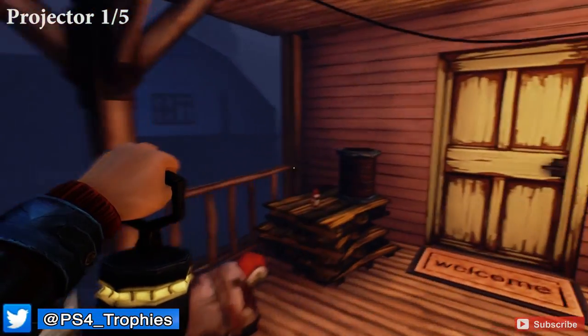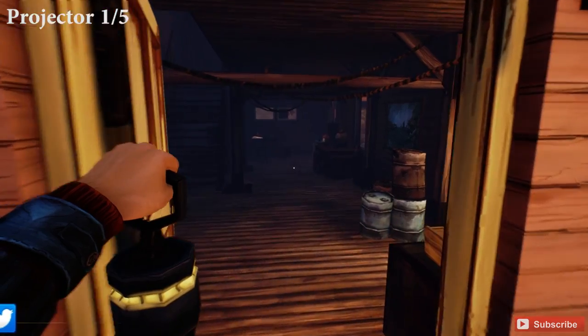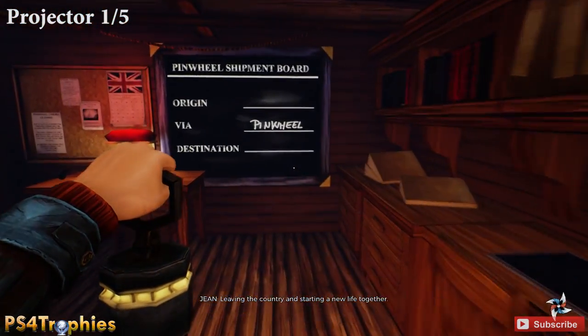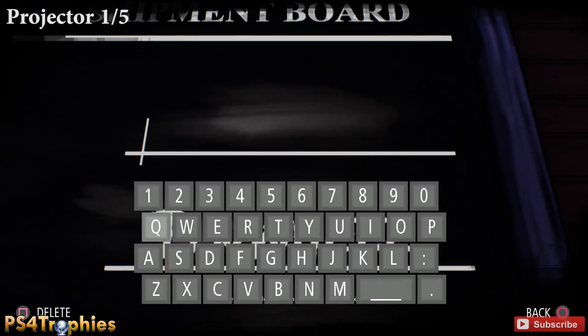The first projector is here on the docks near the Pinwheel Export. We're going to go into this orange house and then go over to this blackboard. On the top we're going to type in 'Plymouth' and on the bottom we're going to type in 'New Jersey'.